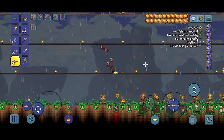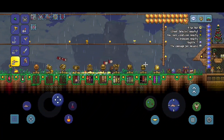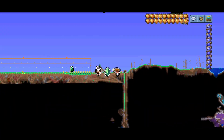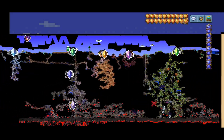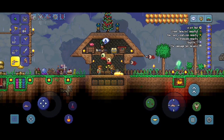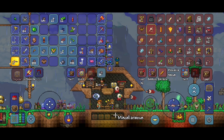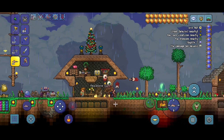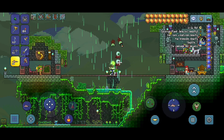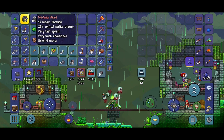I actually do want to fight a boss in this episode, and it might not be what you guys think — I want to fight the Eater of Worlds. Yeah, in a crimson world. In 1.4 you can actually get the alternate world evil from the Dryad. So what we need is some gravestones to make a graveyard biome, and when it's a graveyard biome the Dryad will actually be selling the alternate world biome seeds.